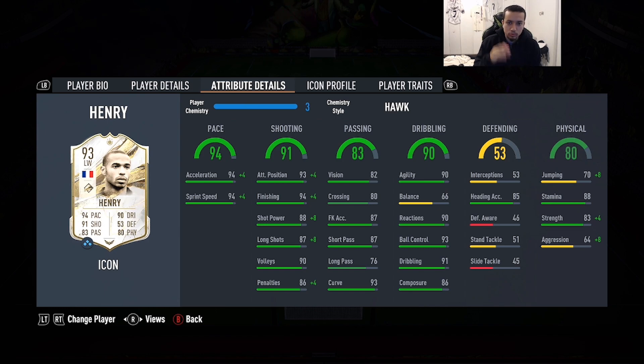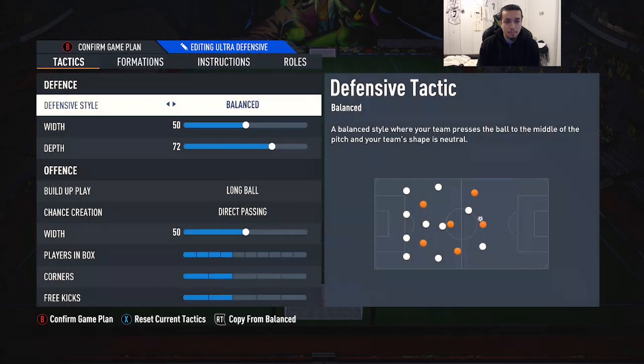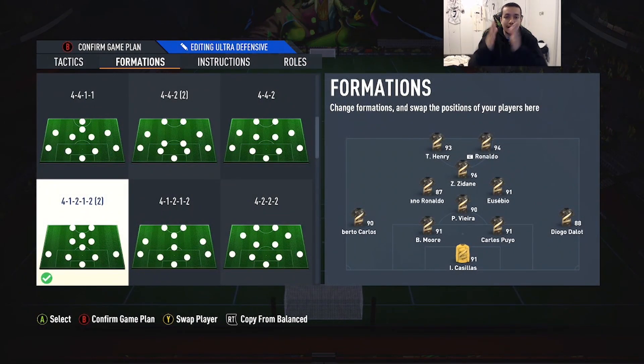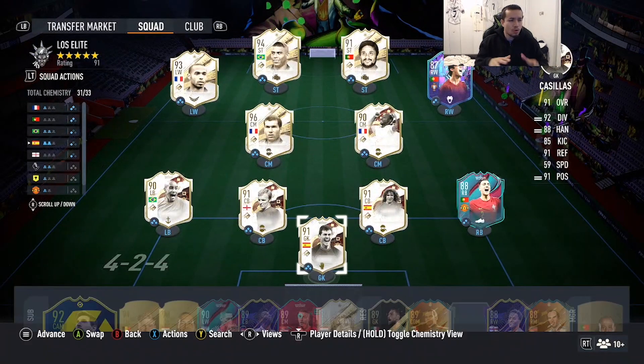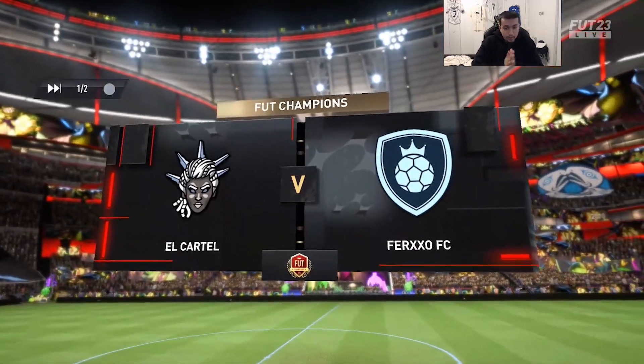For the chem style, we're gonna give this card the Hawk chemistry style — boost up the pace, max it out, boost up the shooting, and boost up the physicality. He has 66 balance, but the rest of the dribbling stats are 90-plus, except for composure which is really good at 86. If Henry feels clunky in the first game we'll switch to the Engine chem style. He's playing with a very good team on a 4-1-2-2 narrow as a left striker next to 94 mid R9. He's around 1.4 million on the market right now.